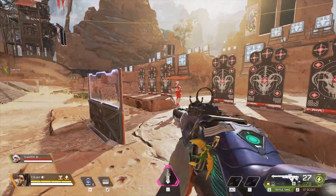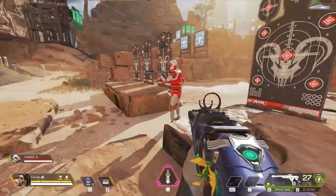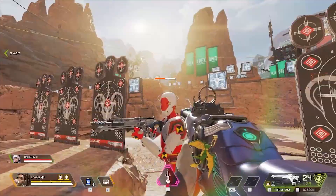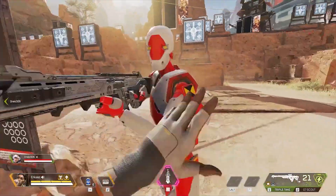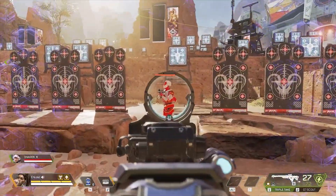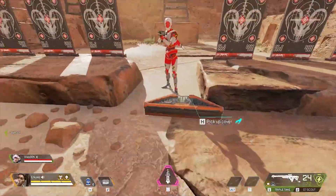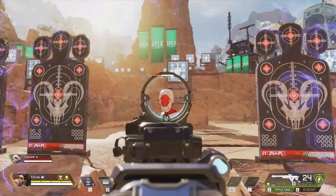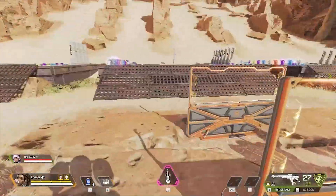Now we're going to check out the Triple Take apes. I never run my Peacekeepers or Triple Takes with choke, as you might know from my videos. We got a 63 body and a 111 headshot without choke so we don't mess the numbers up. Behind the Rampart: 75 body. And 132 on the headshot — that's actually pretty impressive.